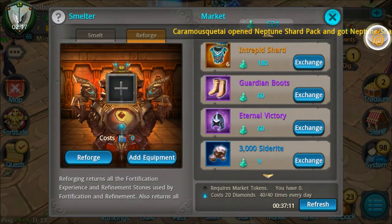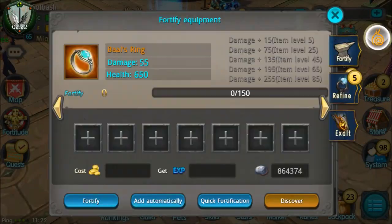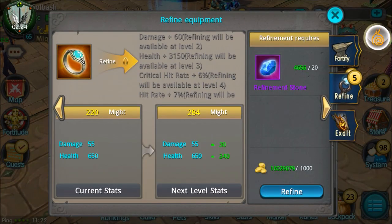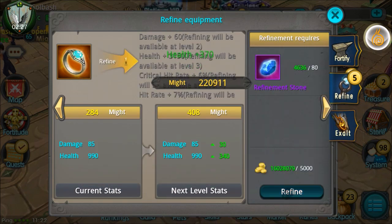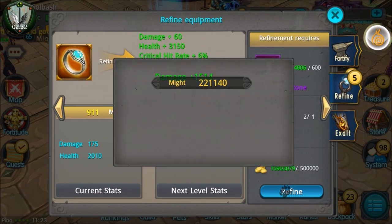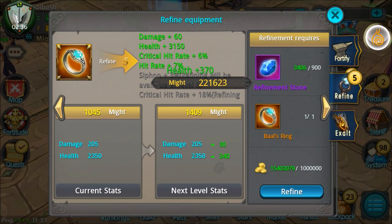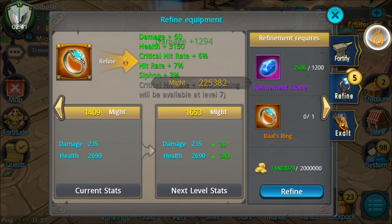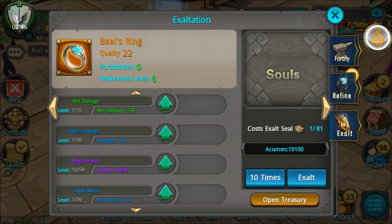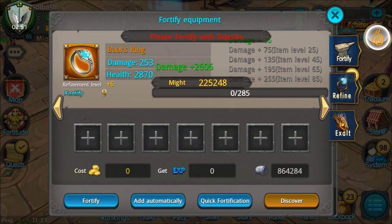Now I'll be able to use that to level up this ring here and we're going to upgrade it. Let's go ahead and refine it — confirm — and this is going to be quite a big upgrade considering the ring I was using. The next refine is going to up my crit rate. We've got it up to refine 6. We have the exalted — let's go ahead and automatically add.